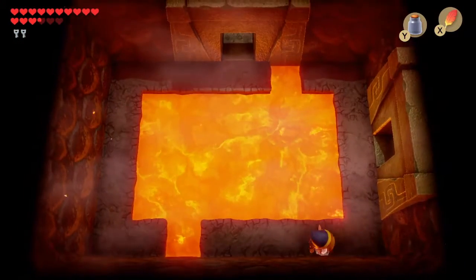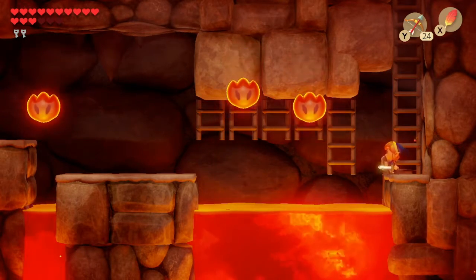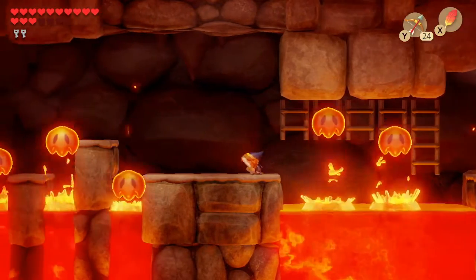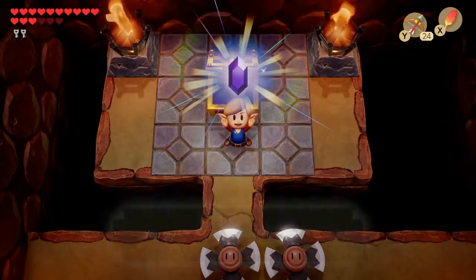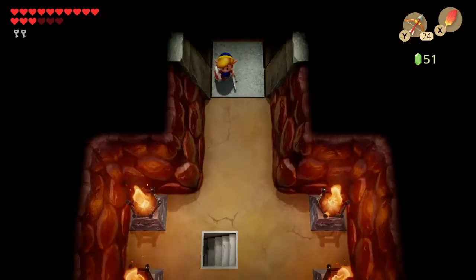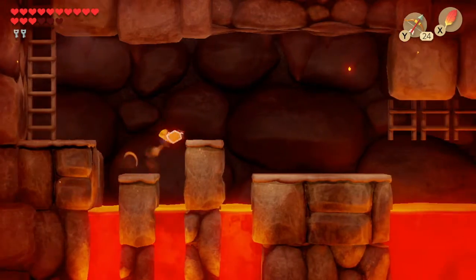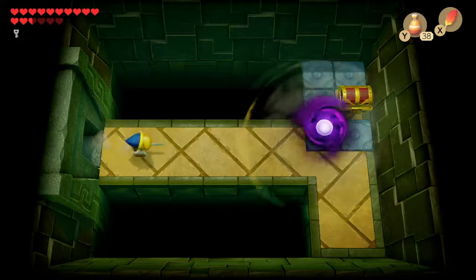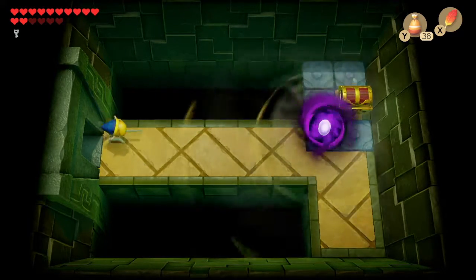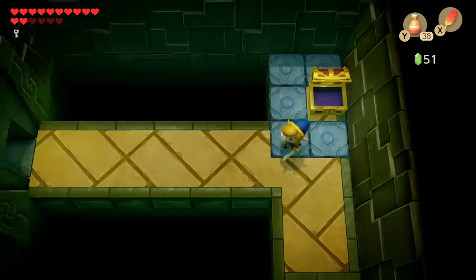Oh, a fairy! I don't remember there being bottles in the Game Boy game — I think these are new. I have two keys. Let's take this down first and enter into the 2D world. I don't know why I picked this particular one. It could have been a lot worse — it could have been the one you have to balance. And I get a purple rupee! Let's remember the last chest I open will have the nightmare key in it. I don't know if I need any other keys past the two I already have.